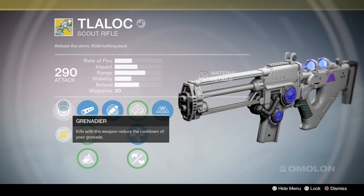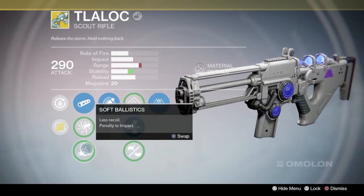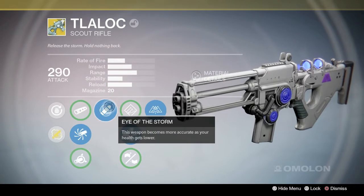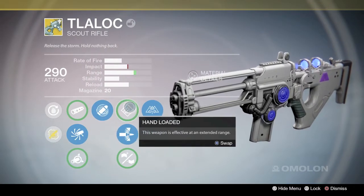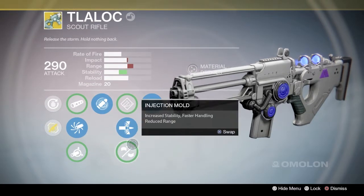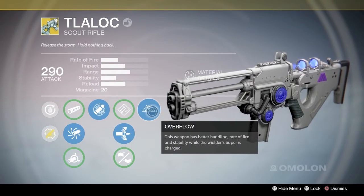It has Grenader on it — kills with this weapon reduce the cooldown of your grenade, which is awesome if you're a Warlock. That's probably why they went with that perk. And it's a good PVP gun. I have some clips here. You'll see Eye of the Storm — weapon becomes more accurate as your health gets lower, which is a PVP perk. Pretty basic stuff in the middle. And then Overflow — this weapon has better handling, rate of fire, and stability while the wielder's super is charged.